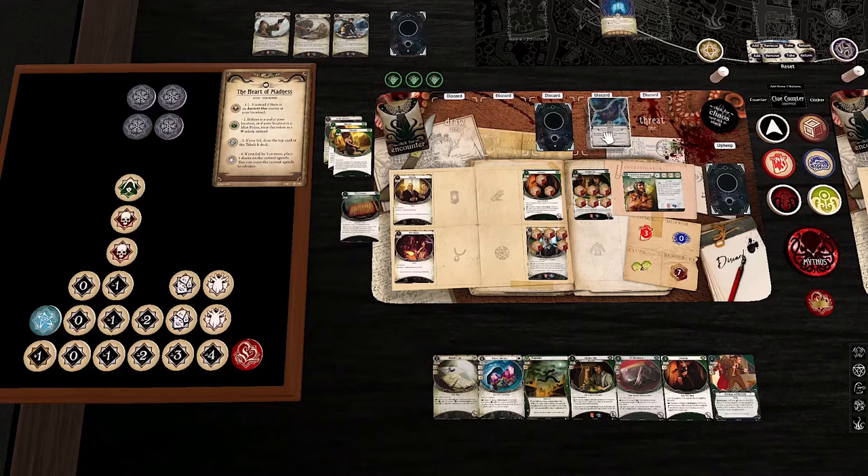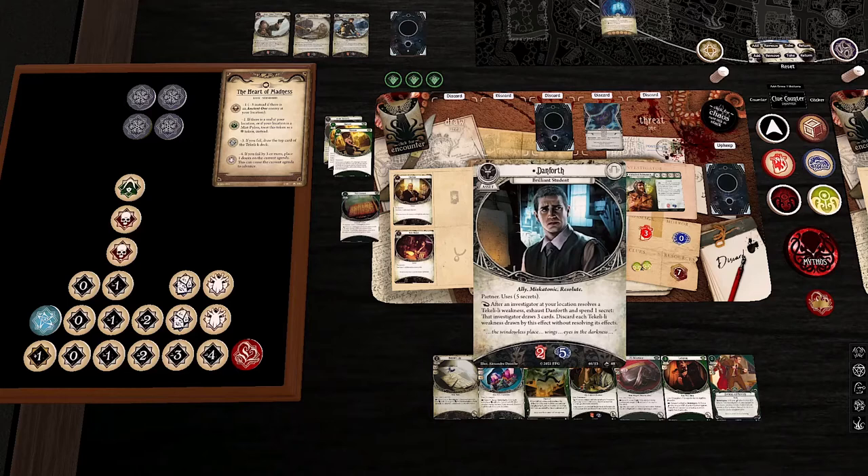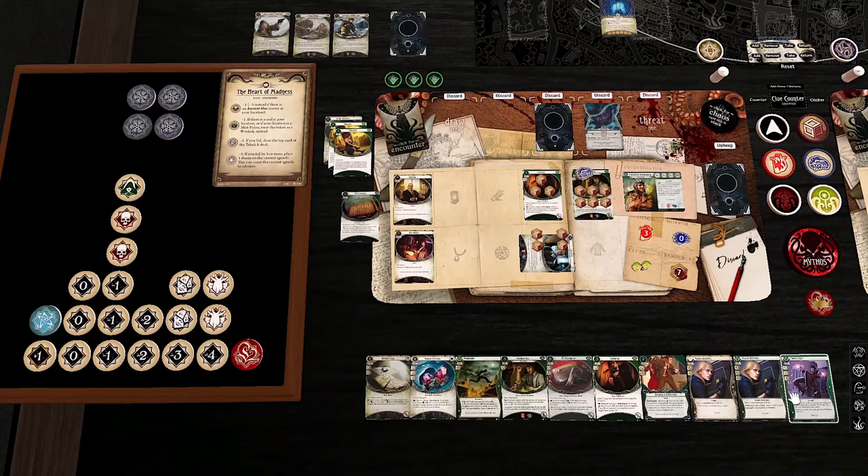If I trigger Danforth now, I get to draw three cards for free. Cards seem fine right now. So: one horror, I lose an action, I lose an action — that sucks — I take a damage, and I take a horror which I'll put on myself. At this point, I'm going to take the damage and horror onto myself, though I'll put the horror on Danforth since there's still stuff that can target him. Those all get shuffled back into the deck. Having drawn this as the only Mythos card is really quite unfortunate. We shuffle those back in and now draw our encounter card for the turn.